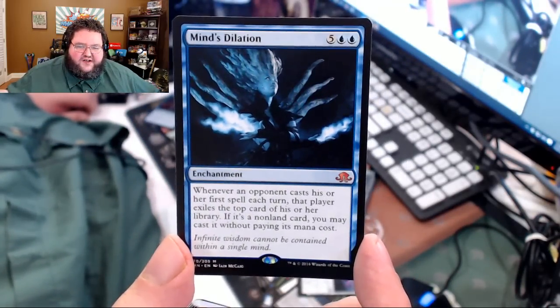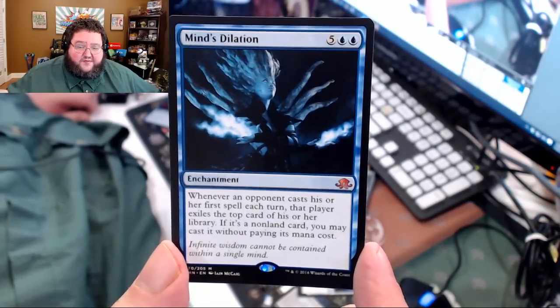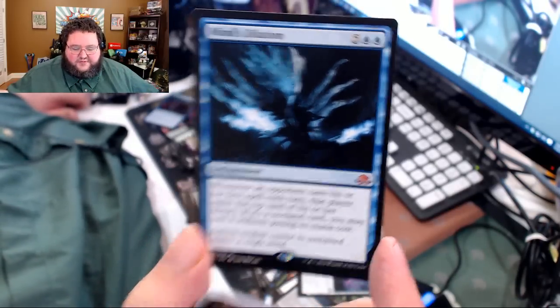Here's another mythic — I think it's a cheap mythic. It's Mind's Dilation, seven casting cost enchantment. When an opponent casts his or her first spell each turn, that player exiles the top card of his or her library. If it's a non-land card, you may cast it without paying its mana cost. So if you have a way to manipulate your library, that's interesting, but it doesn't do much else — probably some crazy combo thing.